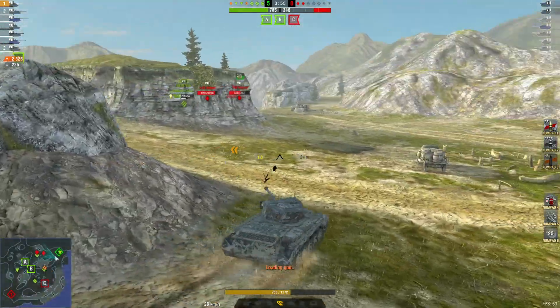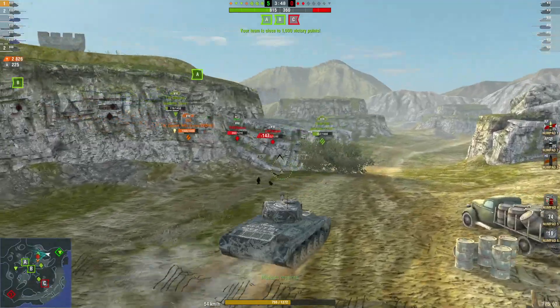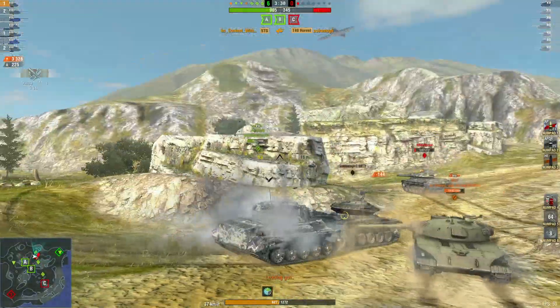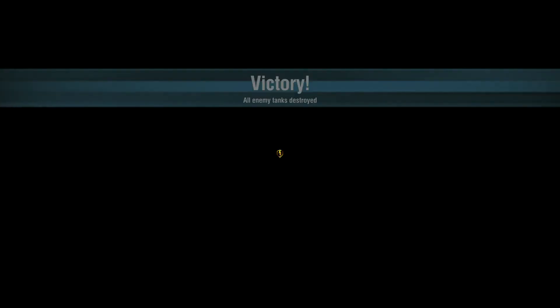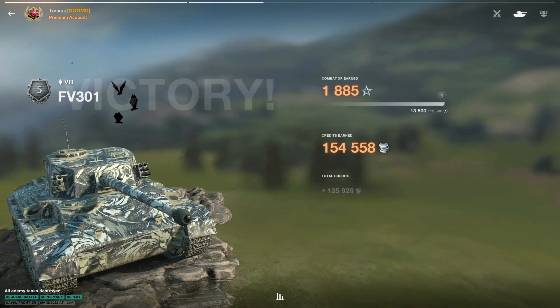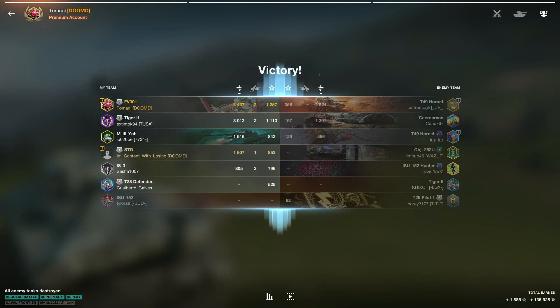Just missing that time. Even with an AFK, this team is dominating the red team — yes, every now and then it will happen. Finished off nicely — well played, and thank you again for your replay. Final results: 3437 damage, 225 block damage, two kills for the golden M, 1885 XP and 135,000 credits. Nice job up top — the T28 Defender did nothing as well.